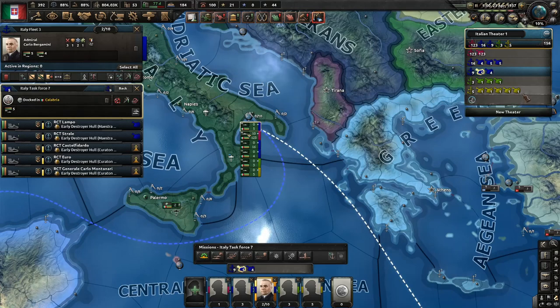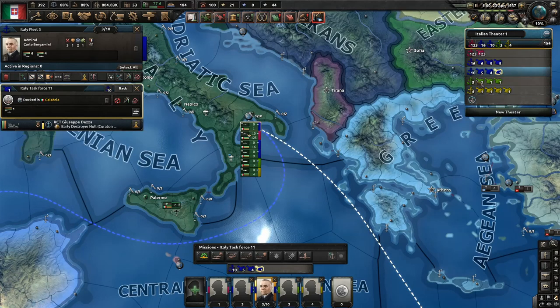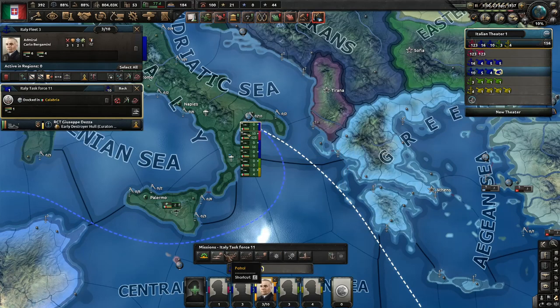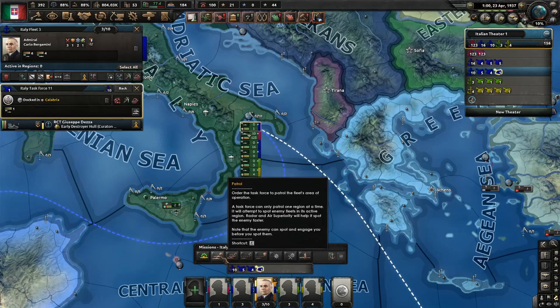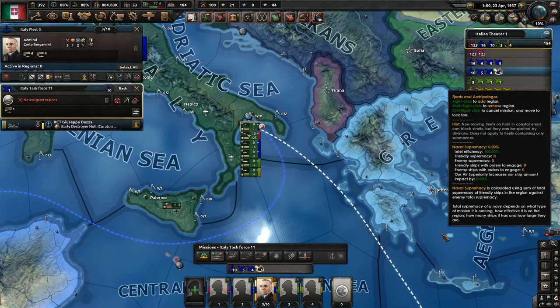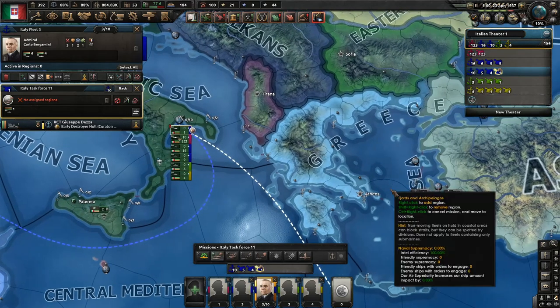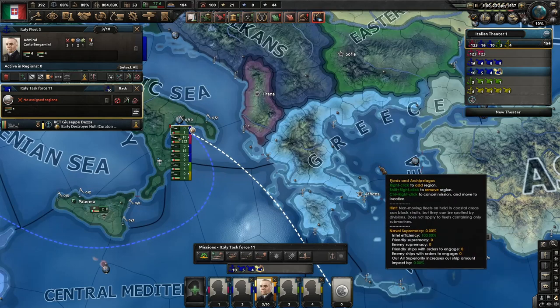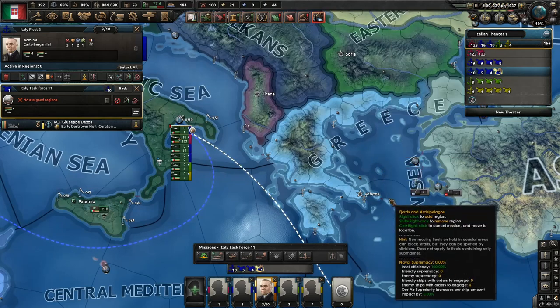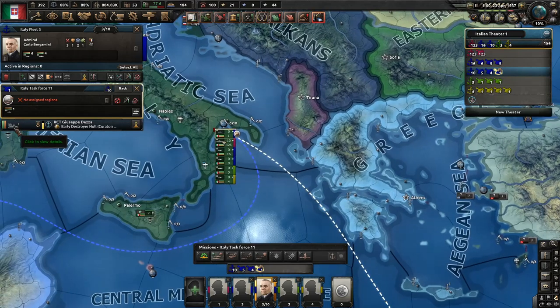If it happens, you have two options. Either you add one more task force of one destroyer and let him patrol — however, it has its downsides. Firstly, the more task forces, the less XP you get. Secondly, if just one destroyer joins the battle, every single gun will be aiming at him and there is a high probability that he's going to get sunk as well, even before he manages to retreat from the battle.